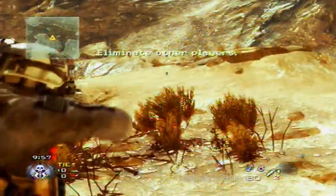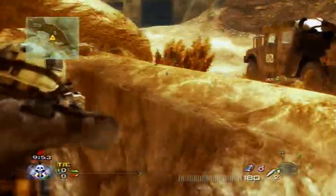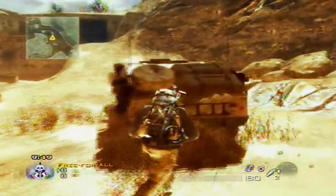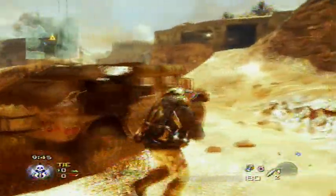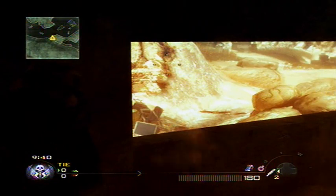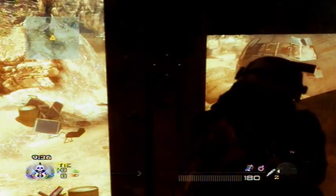One quick tip for Search and Destroy: when you aim down sights, if you tap the left stick it switches your view, which is really helpful. If you're at a corner and want to look around the edge, you can switch your point of view. If you can't tell what side someone is on, switch sides and look around — it's really helpful. I actually found that out today.